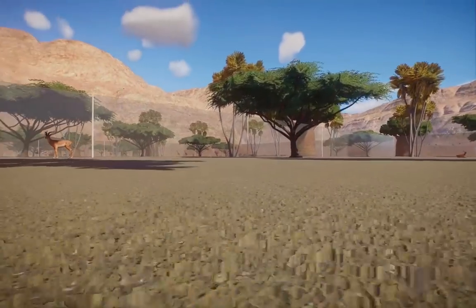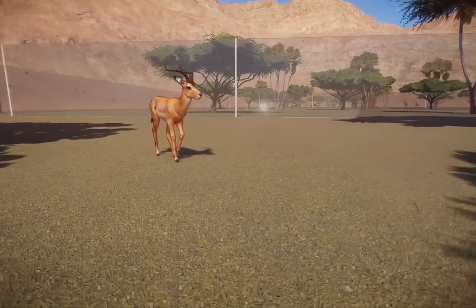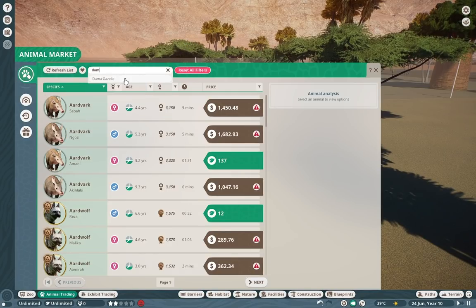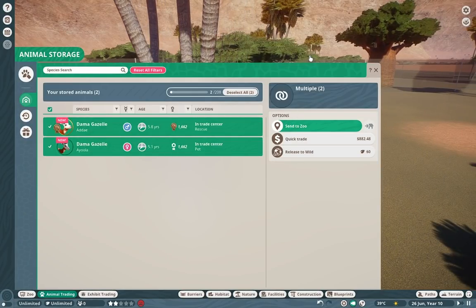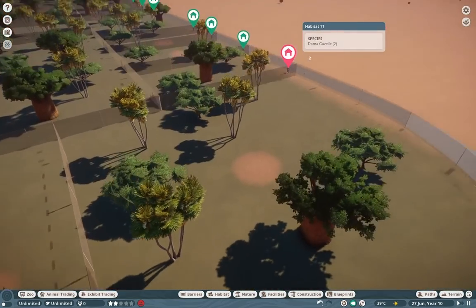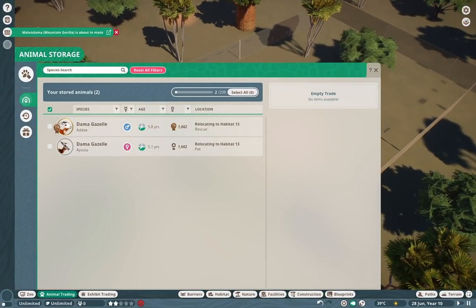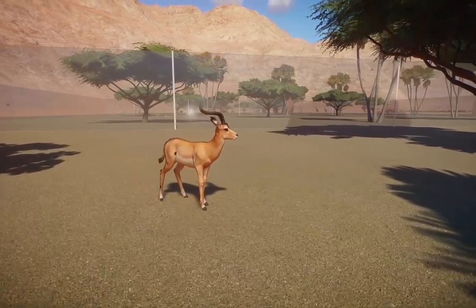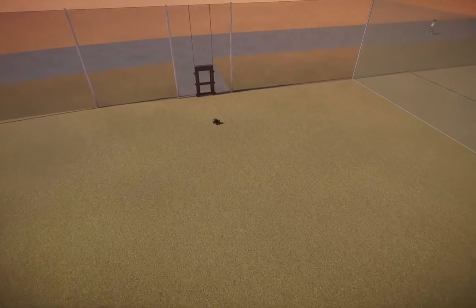Moving on, we have the impala, also done by Fanatic — absolutely beautiful. And I completely forgot about the dama gazelle, so I'm going to place one of those down as well. It does take a little while to load since I have every single mod installed currently. The impala is your typical African antelope; it is beautiful and will certainly fill out any large African areas. Fanatic has been killing it with all the antelopes.